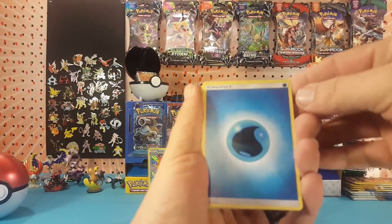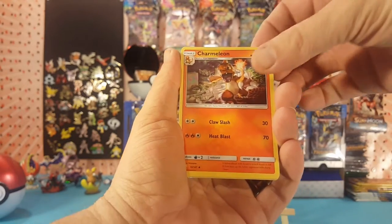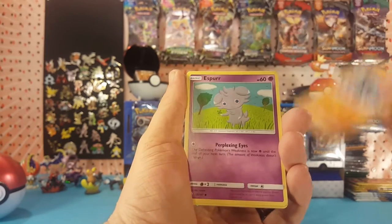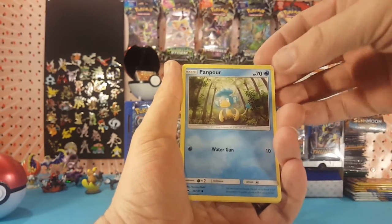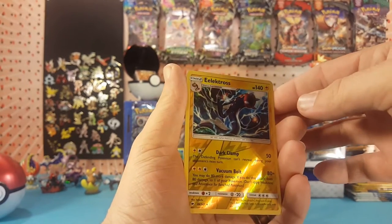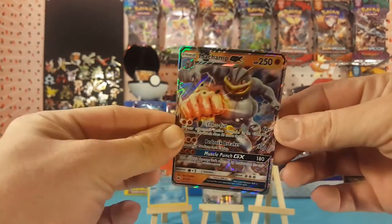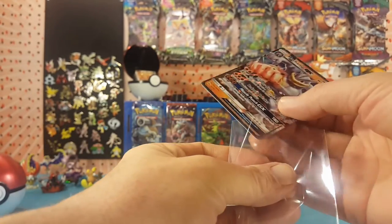Let's start off with Water Energy, Charmeleon, Wobbuffet, Acerola, Salandit, Espurr, Pansage, Pamphor, Porygon. Electross is our reverse, which is a rare. And the final card is a Machamp GX — very nice. Holos in all three packs!